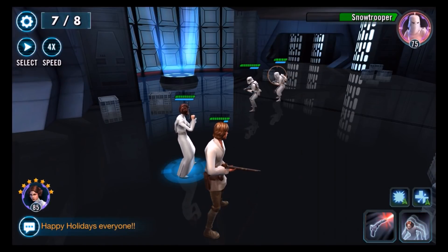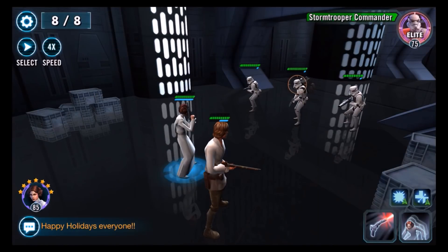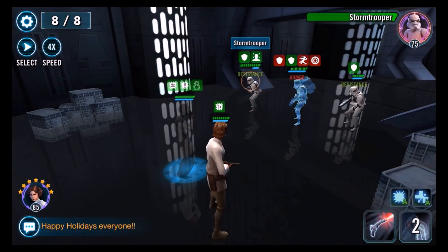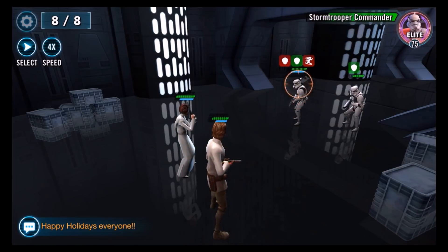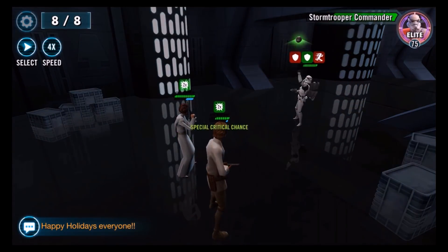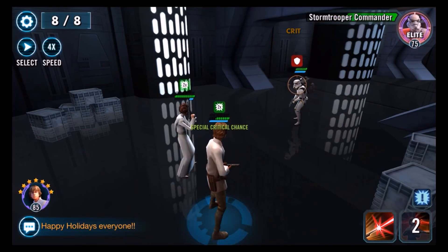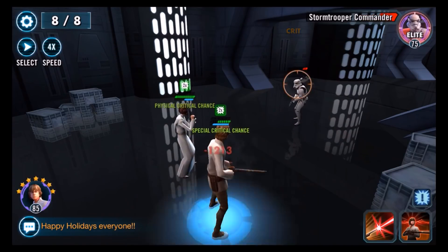In wave seven, there's just a Snowtrooper and a Stormtrooper — take the Snowtrooper out first, he has the AoE attack. Then in the final wave there's a Commander who is a healer, along with a Recon and a regular Stormtrooper. Because there's only three of them I thought I could take out the Recon first, but only got a single attack from Leia, so I stunned the Commander instead. A taunt came up so I had to deal with it, but we're at almost full health and we can outgun these three guys.